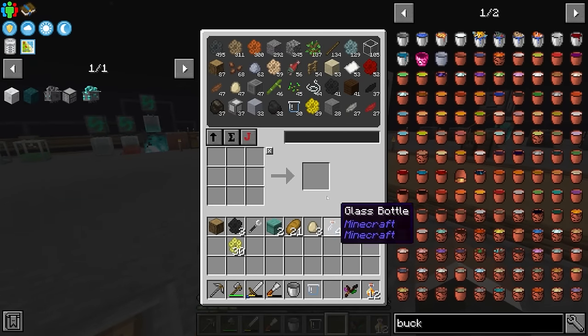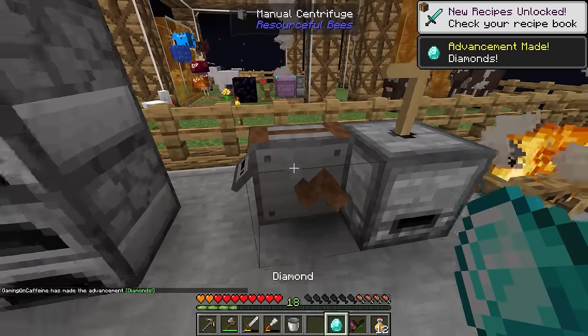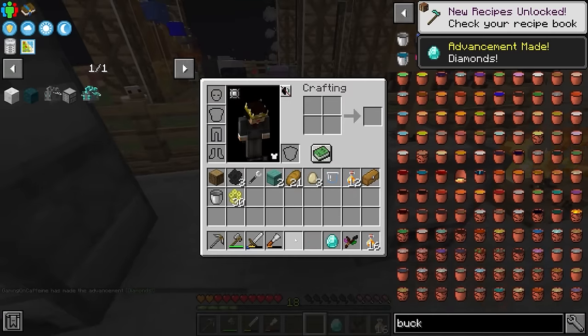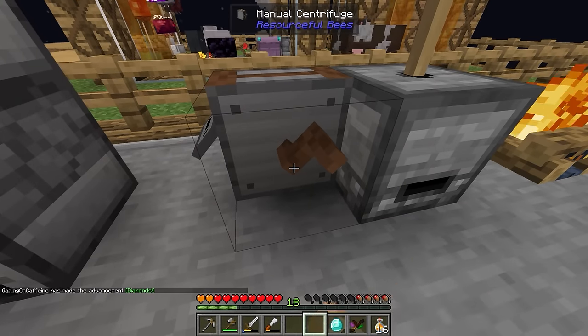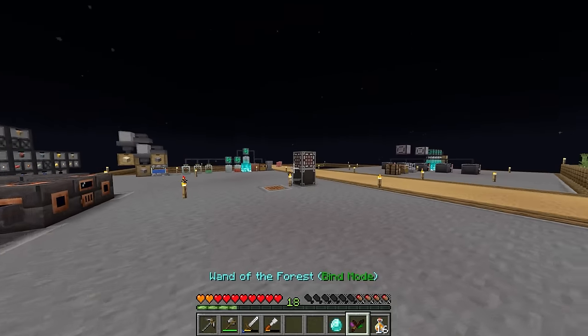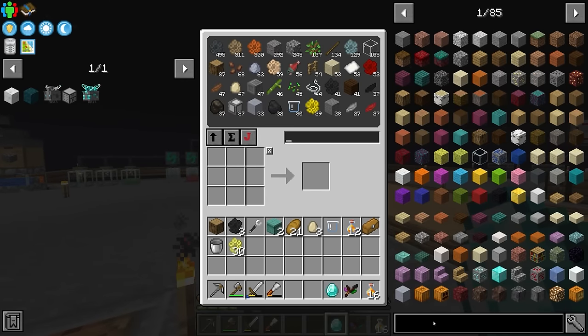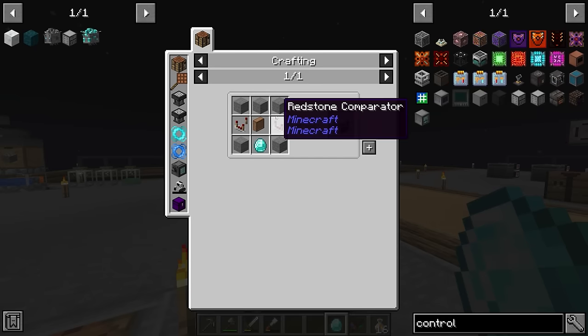We actually got a diamond! It came quite early on — about 10 in — and we got the diamond. I kept going just in case we'd get another one, but we didn't. We did get one diamond from that fishy bee, which in my mind makes the whole thing worth it. Now we can make the draw controller.